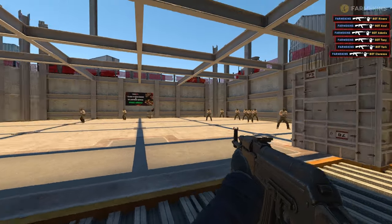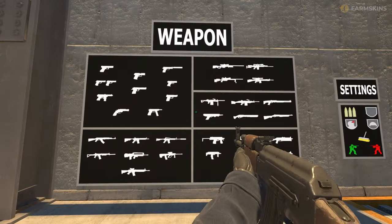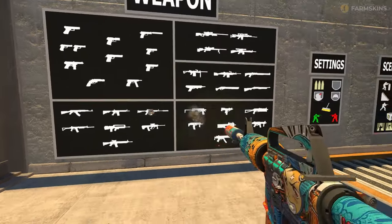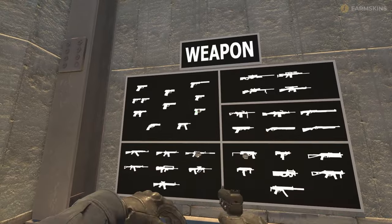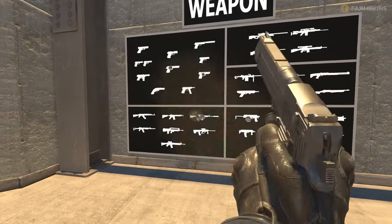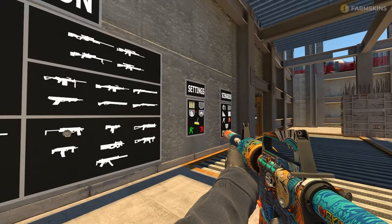With the default weapon and ten prepared bots on open terrain, you're ready to start dishing out headshots or practice spraying. Behind you on the wall, the left panel provides a selection of any weapon — just shoot at one to choose it. The tip here is: don't get stuck using just one or two favorite guns. Practice with everything a little; it will raise your overall skill and give you adaptability in matches where you can't always buy your favorite gun.